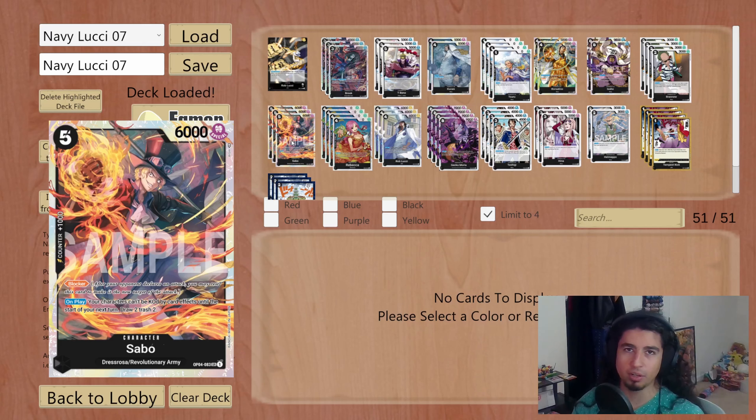Next up is arguably the best card in black right now — the five-cost, 6000 power Sabo with 1K counter. It's a blocker and the on-play effect lets you draw two and trash two, filtering your hand while putting more cards in your trash. Really nice if you don't have a Rob Lucci in trash but have one in hand — you want it in trash so you can play it off Gecko Moria on the following turn. Playing out Sabo fixes that problem, filtering cards and maybe replacing it with something that has counter instead.